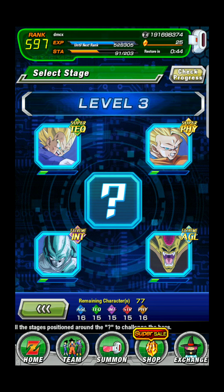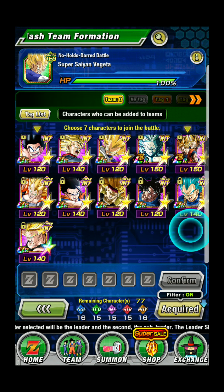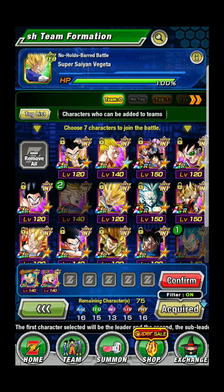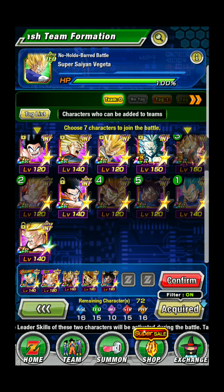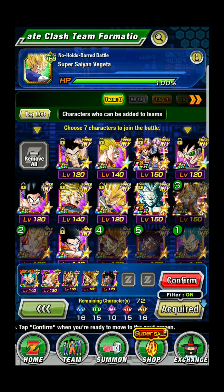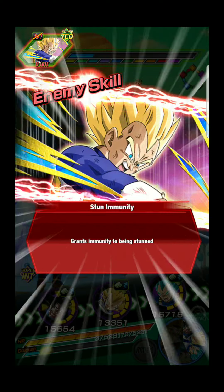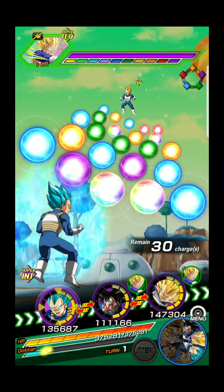Then we're on level three here. We're going to find everybody. There's a couple of ways to protect all the time too. Got two dupes of Vegeta, zero dupes in the Trunks. Two dupes of the Ultra Instinct, two dupes of the Vegeta there — it's the same one.